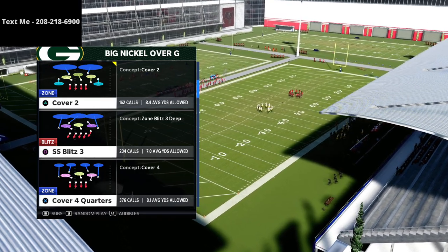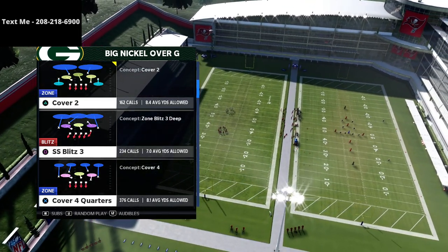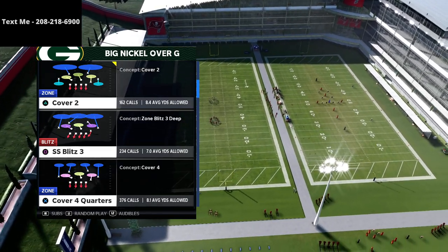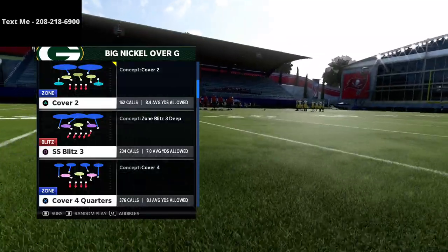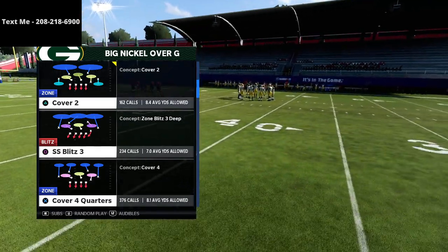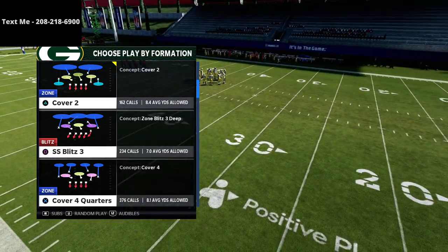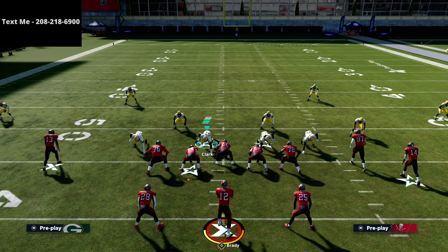The first thing that's important is that I have a slot cornerback package on my Big Nickel Over G. The other really important thing is that you make sure your auto alignment is set to base align. You don't want to be running cover four quarters in a man alignment against compression — it won't work out well — so we're going to run it with a base alignment. That's the biggest tip I have for how to do this.